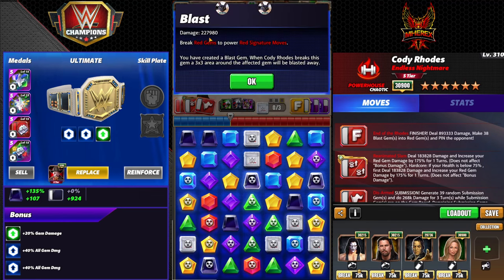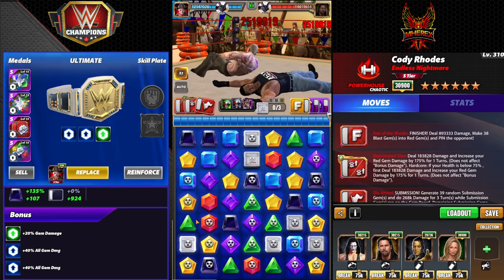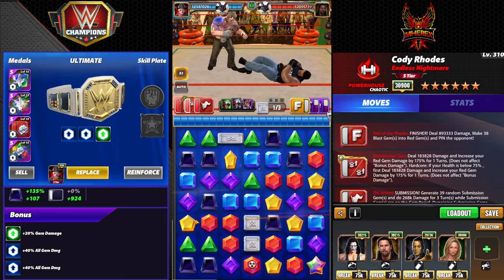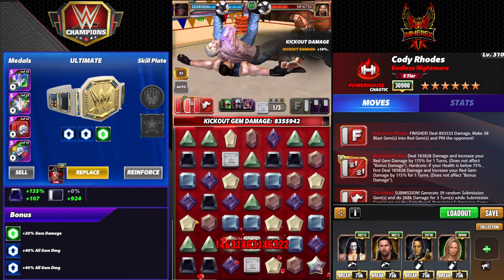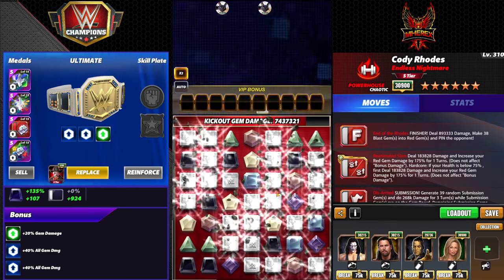Those blast gems are going to do 227k, 2.5 million finisher. Pretty solid damage — almost 9 million on the finisher without anything crazy in the gear, so that's pretty good.